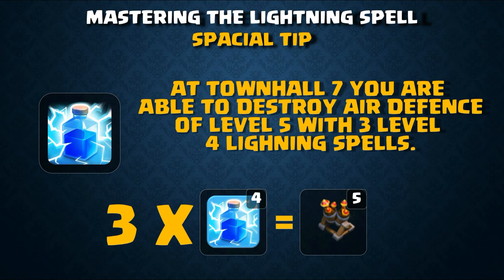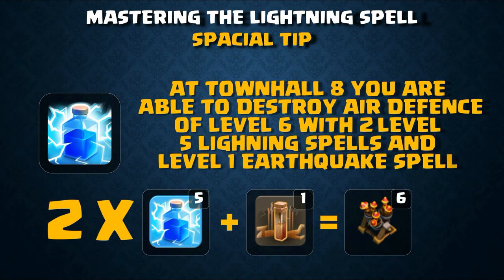At Town Hall 7, you are able to destroy a level 5 air defense with three level 4 lightning spells. Once that air defense is gone, the remaining two air defenses are cleared by the dragons and balloons from the clan castle.